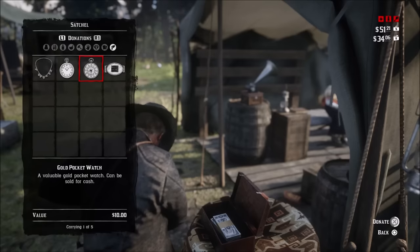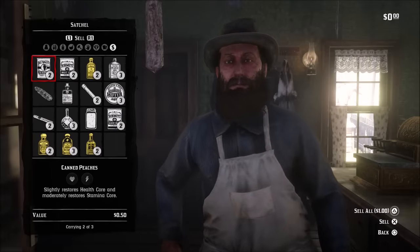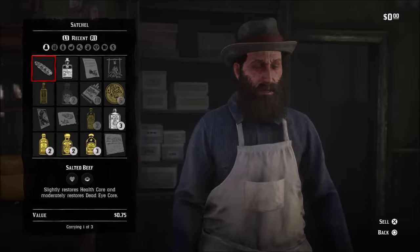If you have other items you don't need, such as tonics and food, you can go to a general store in town and sell a lot of those items. Things like food and tonics you can't donate directly, so if you want to use them towards donations, you have to sell them at a general store first.